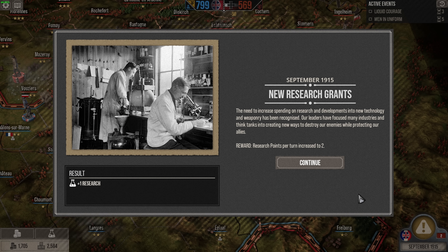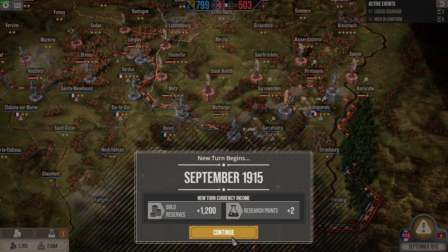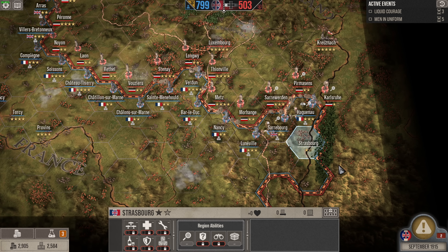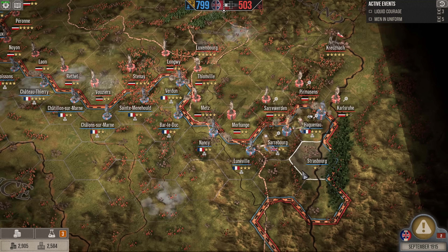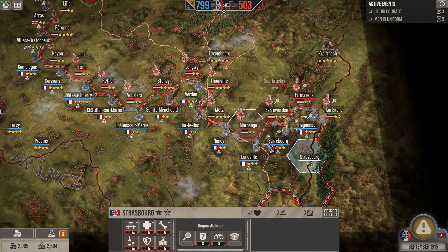New research grants. We've hammered their national will because we've just surrounded all these areas. The need to increase spending on research and development into new technology and weaponry has been recognised. Our leaders have focused many industries and think tanks into creating new ways to destroy our enemies while protecting our allies. The enemy don't attack. We've grabbed all of this area here, so we are now officially in German territory.